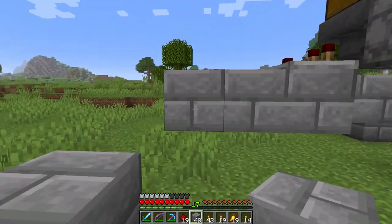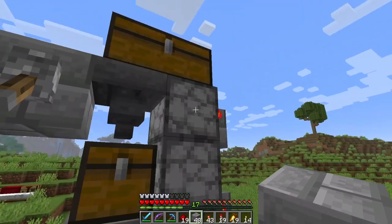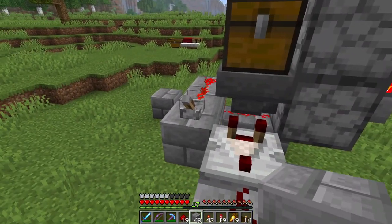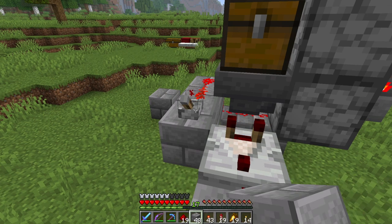You may notice this dropper feeder over here is a little bit of a strange design, and that's because this one is supposed to be quiet. We don't really want the clicking noises of the droppers when we're playing music. But you may notice that the first time it does click, which is kind of annoying, but we'll deal with that later.